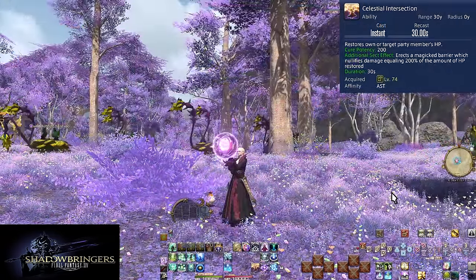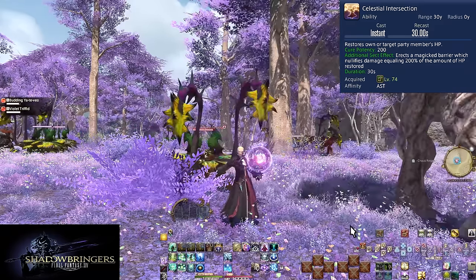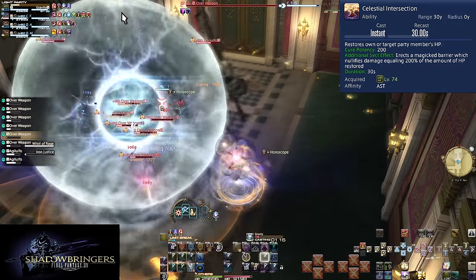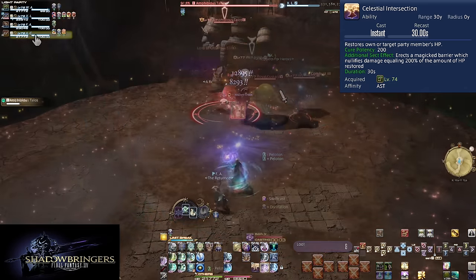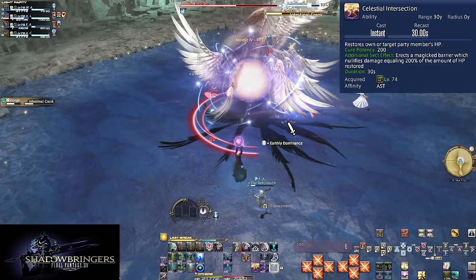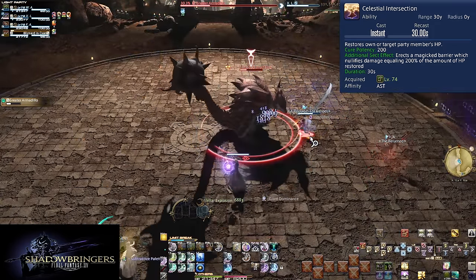Level 74, Celestial Intersection. On a 30 second cooldown, this restores a target's health for 200 potency, then applies a shield for 200% the original heal — functionally 400 potency worth — lasting 30 seconds or until spent from taking damage. That's a Spire worth of shielding. Essentially this is a guaranteed 600 potency heal every 30 seconds. The simplest use is to just throw it on the tank on cooldown — heals them a little and prevents a little bit of incoming damage. It could be on trash mobs, boss auto attacks, or even tank busters before or after. Throw it before a buster to top them off and reduce the damage, or after to heal up and prevent a few auto attacks. You can throw it on non-tanks too — it's a cheap and low cooldown heal, so in boss fights it can heal away a mistake.